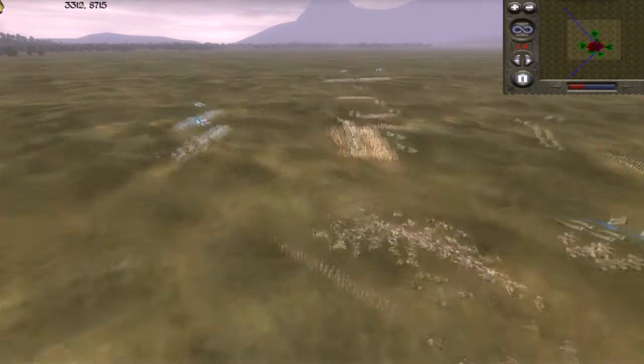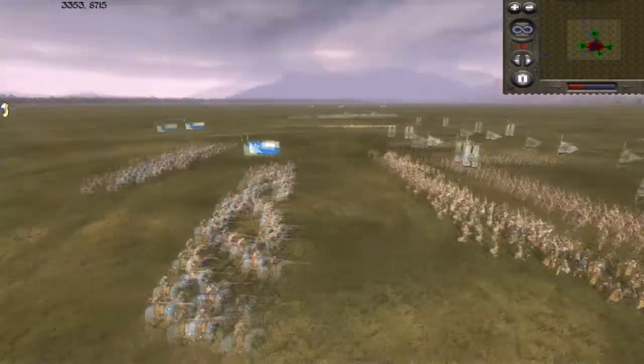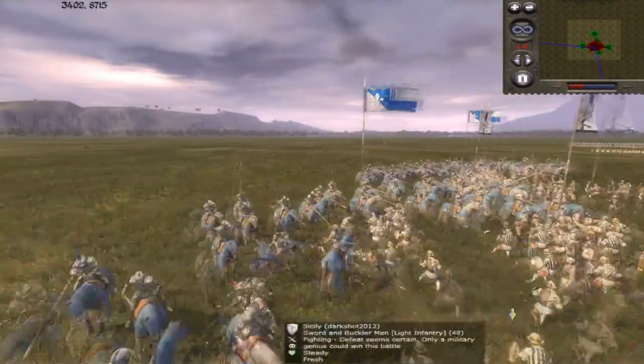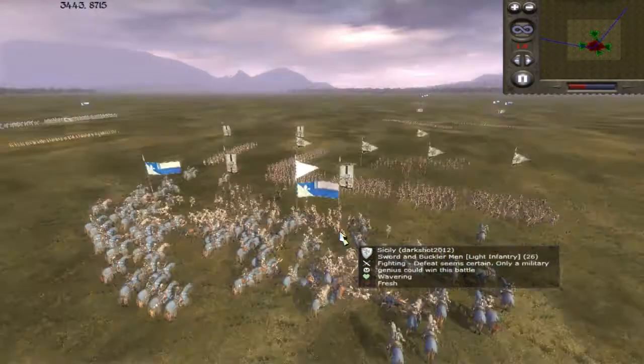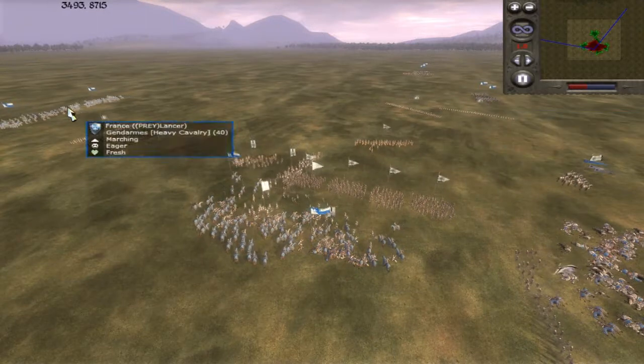This is why the 2 second win works — because most infantry types will just get crushed by cavalry in the charge, as you can see here, demonstrated by the sword and buckler men and various other units getting smashed by my cavalry.